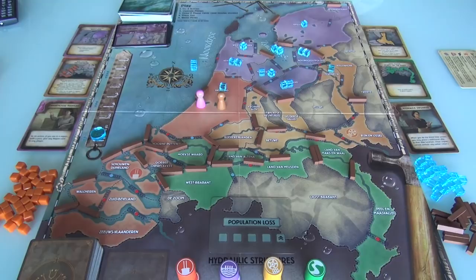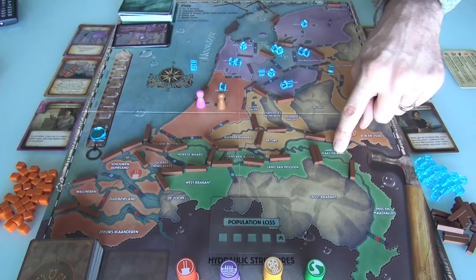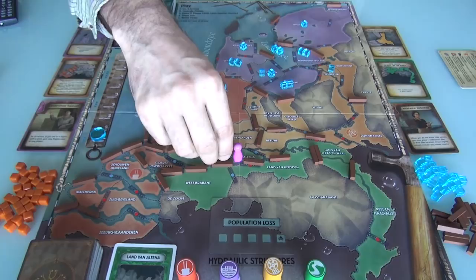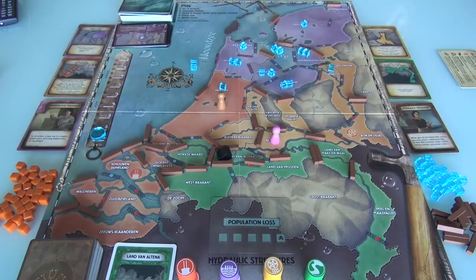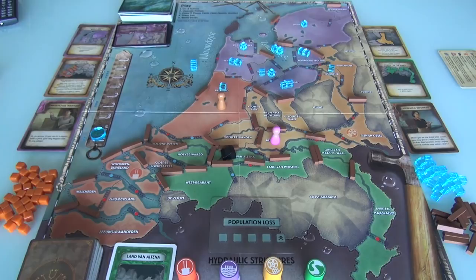Jen will go one, two — that's two of her four actions. Three: she will discard this card to build a port. And four: she'll just move to this adjacent zone. So she got one of the four ports we have to build. Next turn she'll be over here and can get the second port built. We're starting to build a transportation network, plus Jen will have an easier time giving me cards in the future. Jen has done her four actions.